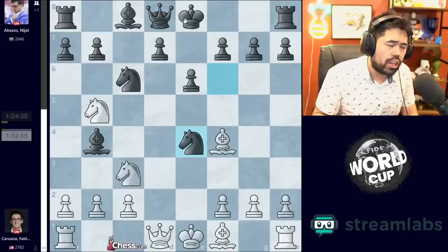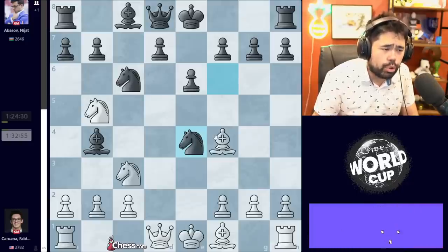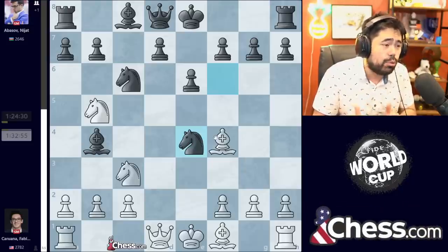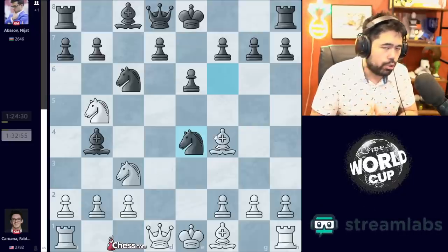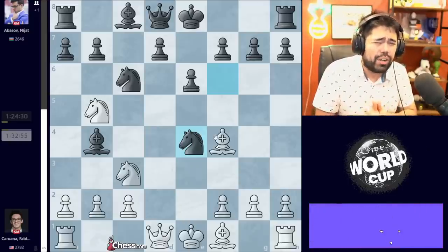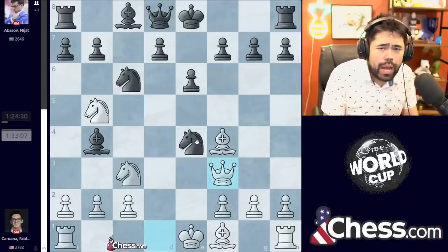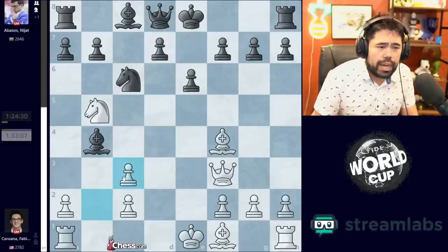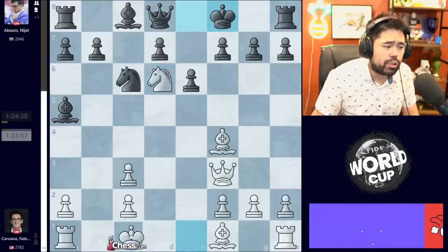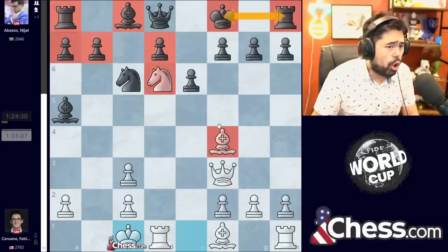Instead he plays Bishop B4, and now Fabiano plays Knight B5, trying to play Knight C7, forking the king and the rook. Abisov plays Knight takes E4, and it's already very clear we're in a super sharp line that is move by move. In a game where Abisov only needs a draw to clinch third place, it's fairly inexcusable to go into this line, because Black does not know every correct move and you can just lose immediately — where Fabiano has prepared with Stockfish and might not have to find any moves over the board. Anytime you lose out of the opening because your opponent prepared with an engine, that's just not a very good feeling.